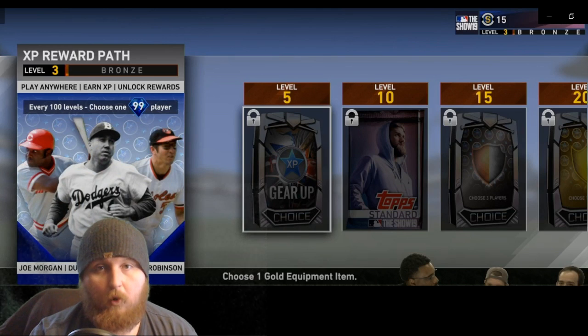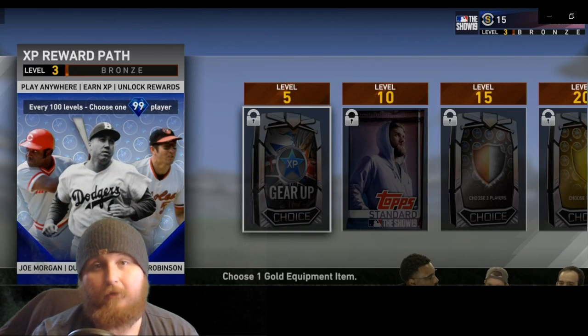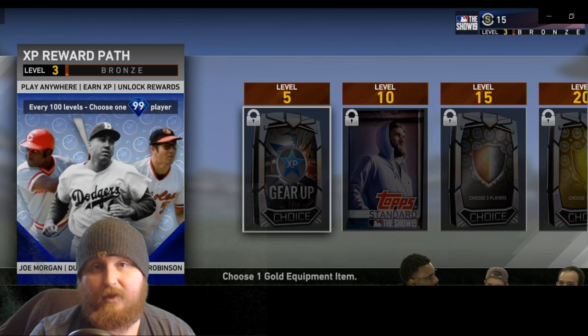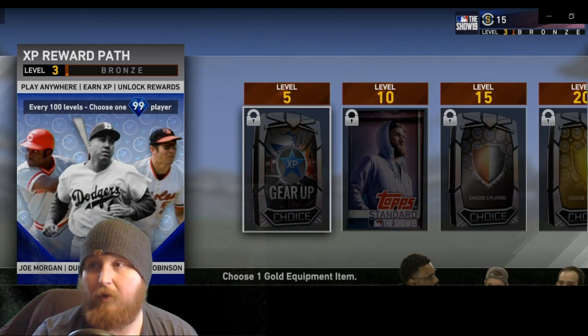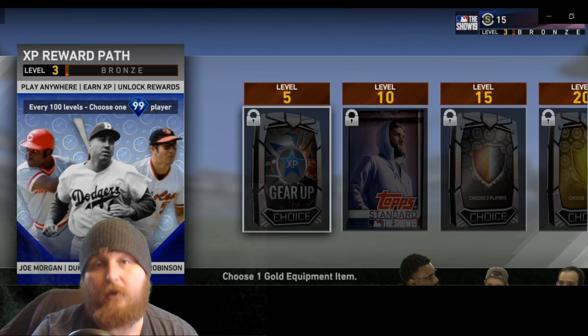In pursuit of that goal, they decided to implement something called the XP Reward Path, which you can see right up here. I'm actually shocked at how good the cards are that you can get from this. For every 100 levels that you level up — and 100 levels really doesn't take that long — you get your choice of a 99 overall player. All five of them are hitters: Duke Snyder, Frank Thomas, Joe Morgan, Tony Gwynn — these are going to be some of the best cards in the game early on.